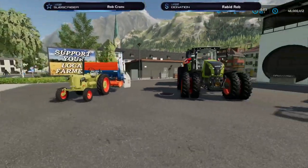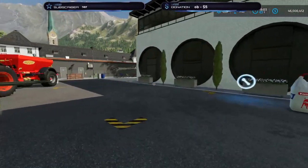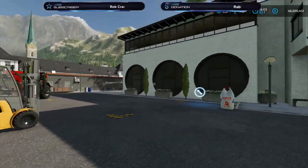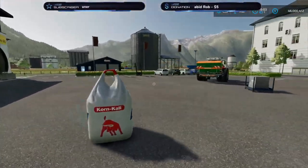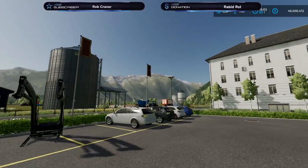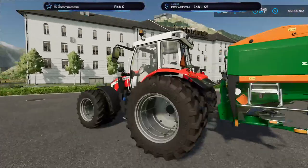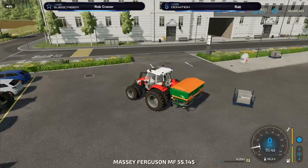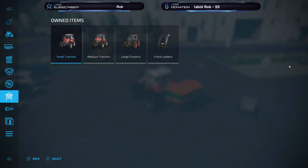Compared to FS 19, on FS 19 we had a hack at the sell point or workshop trigger. But I'm also going to show you how you can get really cheap seeds — that's going to happen over there. First of all, I'm just going to show you what's going on when it comes to buying.